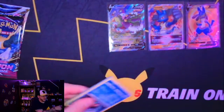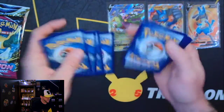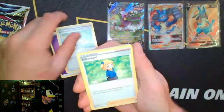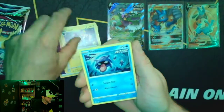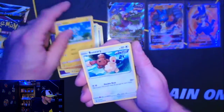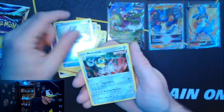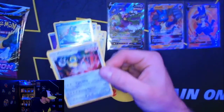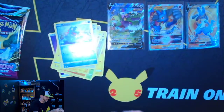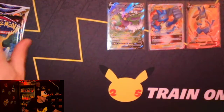Another Fusion Strike. Code card going out. Forward to the front. Psychic, Adventurer's Discovery, Luxio, Shellder, Caterpie, Drifloon, Shinx, Buneary, Totodile, and holographic Melmetal. Sleeve that up. Put that up there.